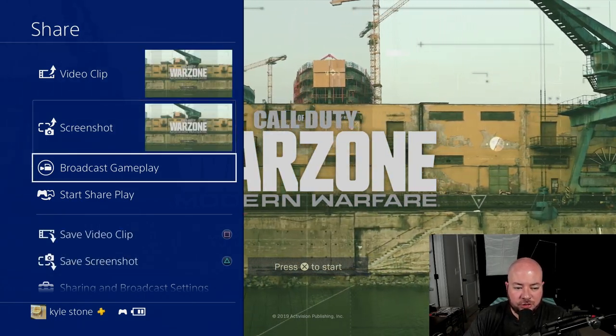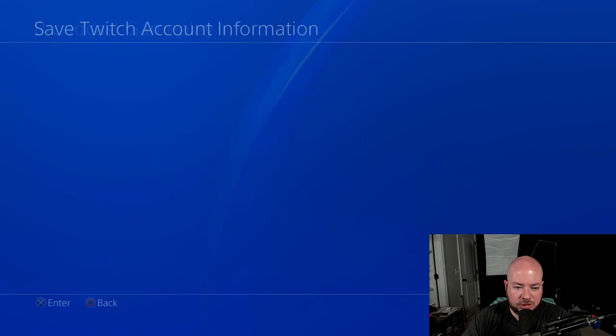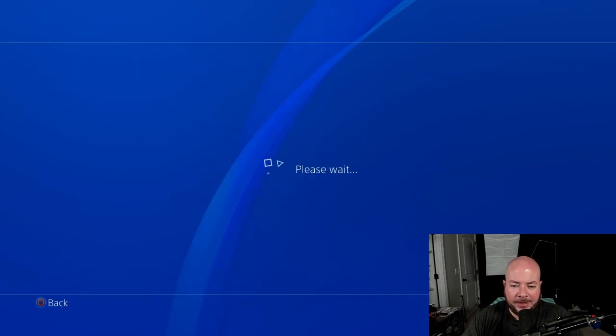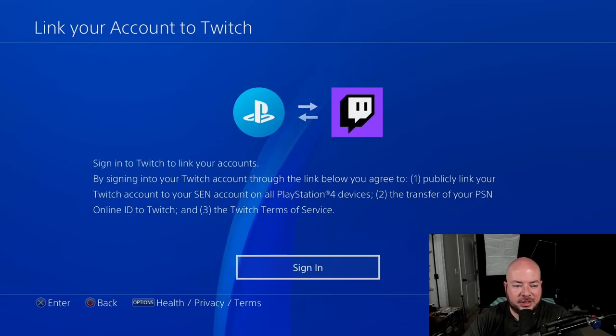You're going to go down to broadcast gameplay, and it's going to ask you which service you want to broadcast on. Since this is for Twitch, I'm going to go ahead and select Twitch. It's going to try to verify some account information, and because I'm not signed in, I'm going to walk you through the sign-in process. We have to link our PlayStation account to our Twitch account, and it walks us through it pretty easy. I'm going to click sign in.